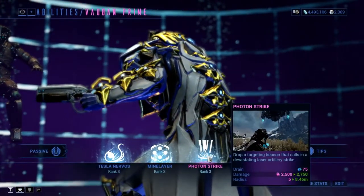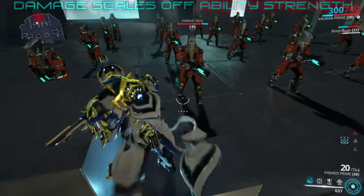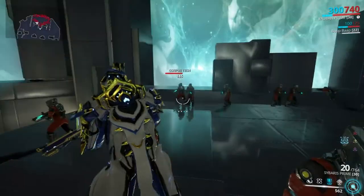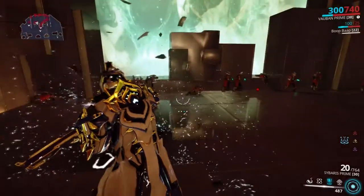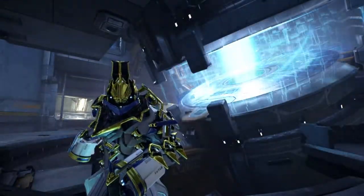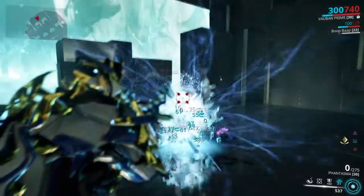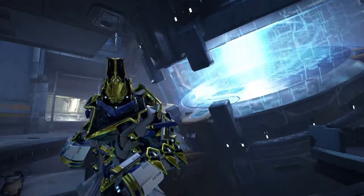Third ability is Photon Strike — a 5-meter radius AOE burst with scaling damage. It's a fun ability, but it's not all that useful per se, because it's one burst of damage with no lingering effect and no synergy with the rest of the kit. Damage is okay, but it suffers from very low range. You could spend 75 energy on it, but there are better options.